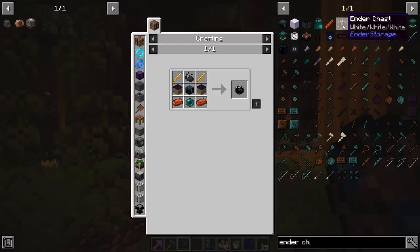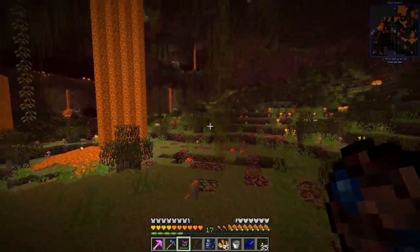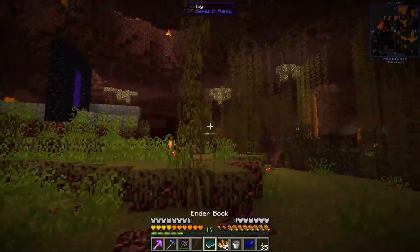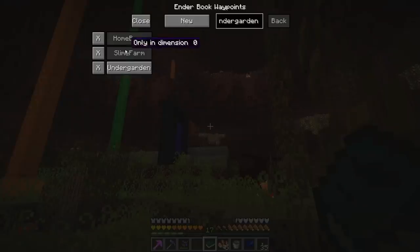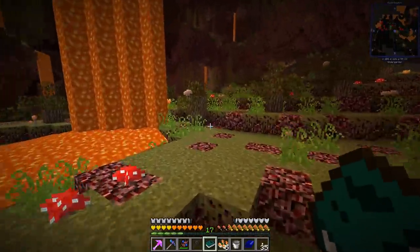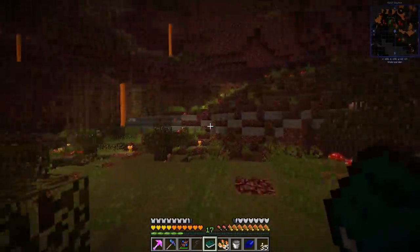For the slime farm we'll want to set up ender chests to move the slime balls, but they require wither dust, so we've got to find a Nether fortress. Adventure time! We can set our spawn with the ender book. We can still teleport within the Nether with it — good, so if I fall in lava I should be able to escape.